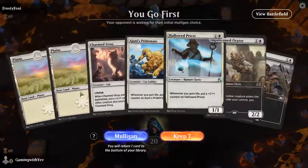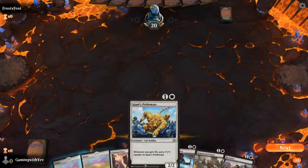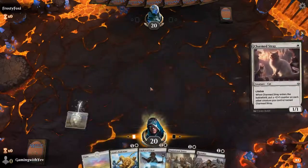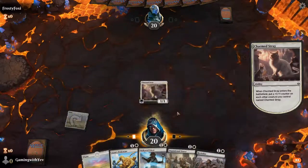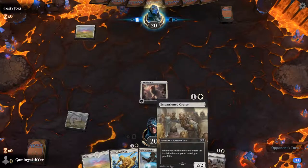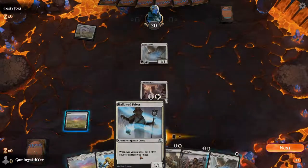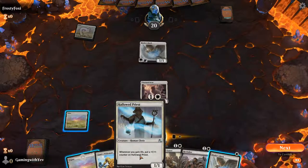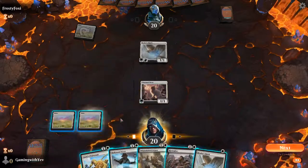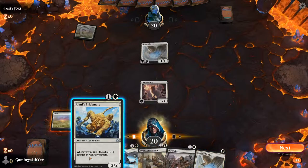Hi everyone, it's Yev here today and we're going to be playing a life gain deck and we're going to be talking about how synergy works. The entire point of this deck is, you guessed it, gain life. We have cards like Impassioned Orator, which means whenever another creature enters the battlefield, you gain life. Whenever you gain life, put a +1/+1 counter. Same with Ajani's Pridemate. The whole goal of this deck is just to gain a bunch of life. Pretty simple, right?